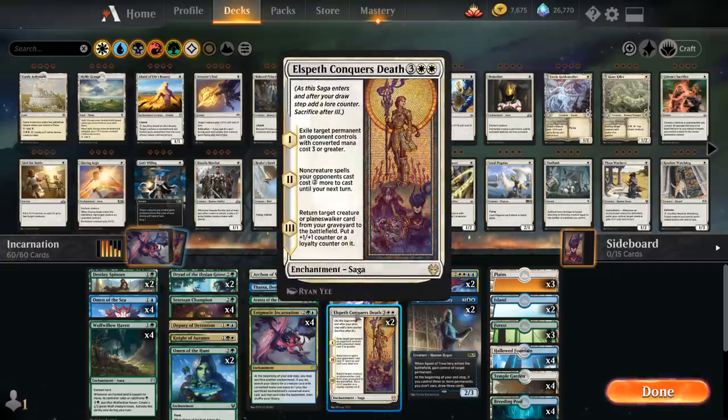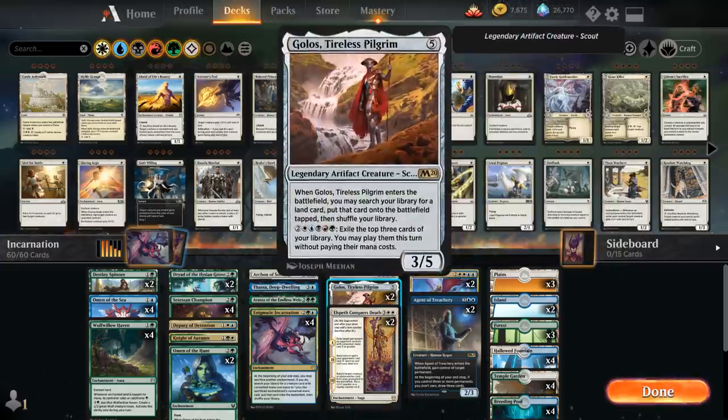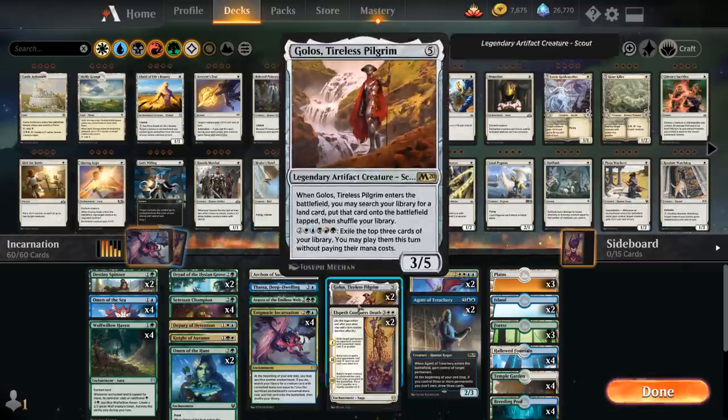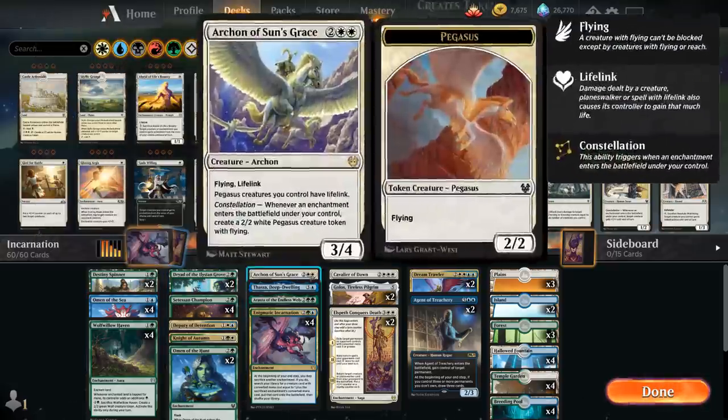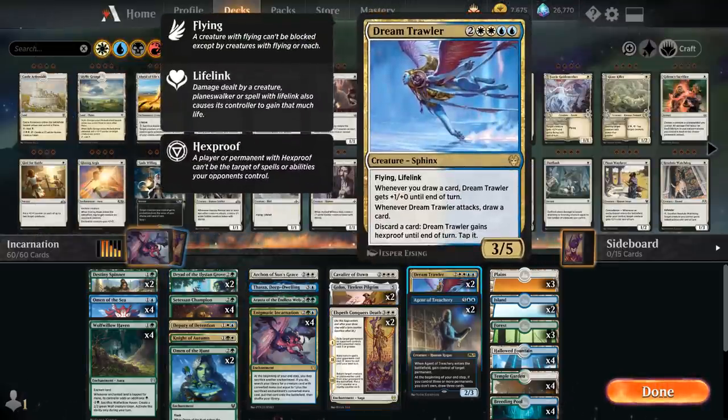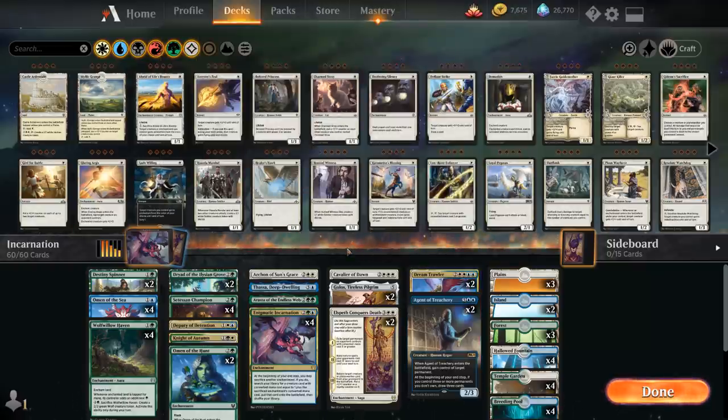We don't have a five-mana enchantment creature to keep the chain going, but we do have five-mana enchantments we can sacrifice to eventually get a Dream Trawler — our main finisher. It's a 3/5 flying lifelinking sphinx that gets +1/+0 until end of turn whenever we draw a card, and when it attacks we draw a card. It has built-in protection: we can discard a card at any point to give Dream Trawler hexproof until end of turn, protecting it from spot removal.